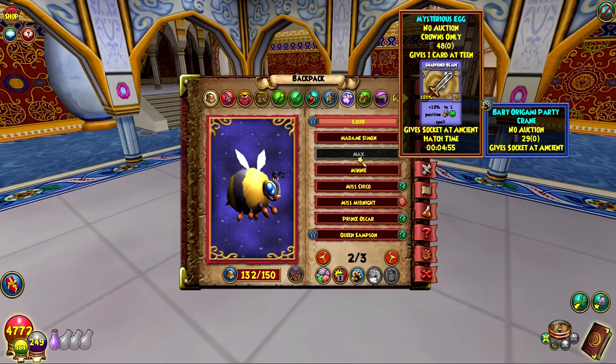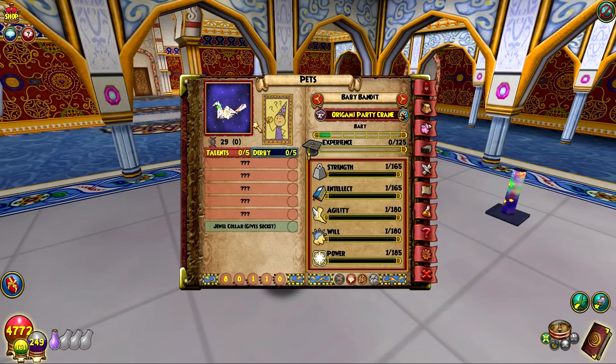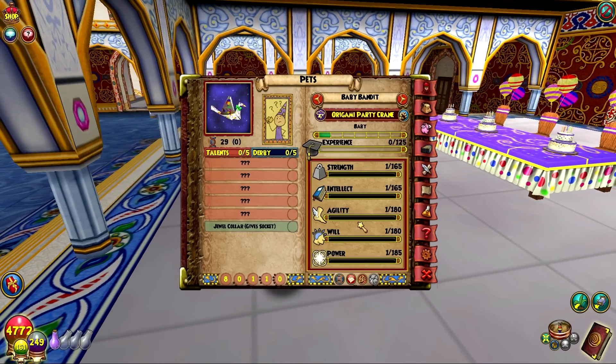The Sharpened Blade talent — that's really good. I'm not going to talk about the talents yet, but we will after I get him to adult, and then I'll kind of talk about the other talents he has. We do have the Party Crane up too. So this is kind of a double pet showcase with these two new pets that came out this month. The new Corgi pet has some better talents than the Crane, but we will train both of them to adult and see what they get. Once I do that and get them both to adult, we'll come back and have a look at their talents.